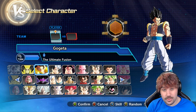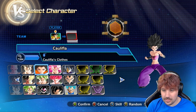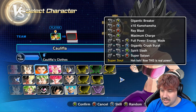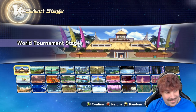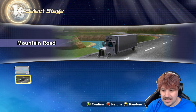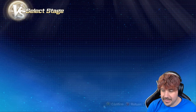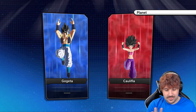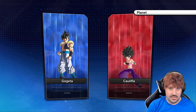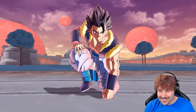If you guys are new to the channel, of course, make sure to drop a like, subscribe, all that good stuff — I truly appreciate it. And look, there's our girl, Kefla. We got Universe 6 Kefla. I mean, obviously it's only Universe 6, but still, dude. Piece of cake. So, I think where we should fight — we'll fight on the planet. You know what, we'll fight on the planet. This planet is a mod, but it's dark. Dude, it's just incredible. I think that this new DLC might even lead us into Xenoverse 3, or something of that sort, because things have gone up to the point where — look at this intro, dude, it's incredible.